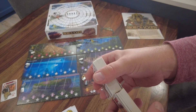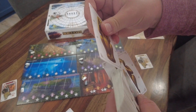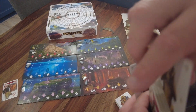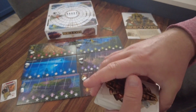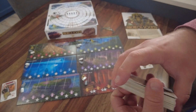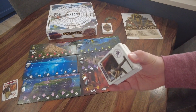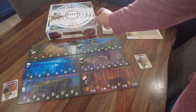Roughly split your deck in half — you can count if you really care, but it doesn't matter much. Insert the three monkey cards into the bottom half of the deck, give that half a shuffle, then place it on the bottom and put the rest of the deck on top.